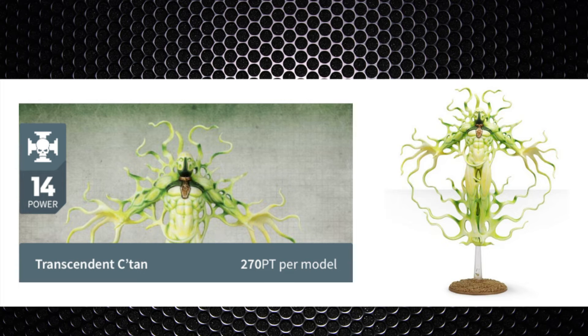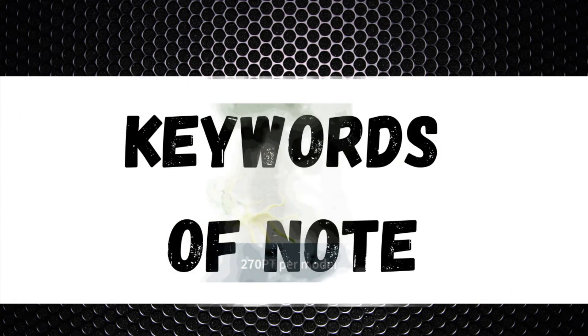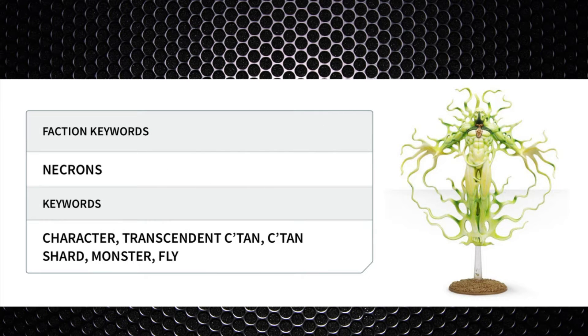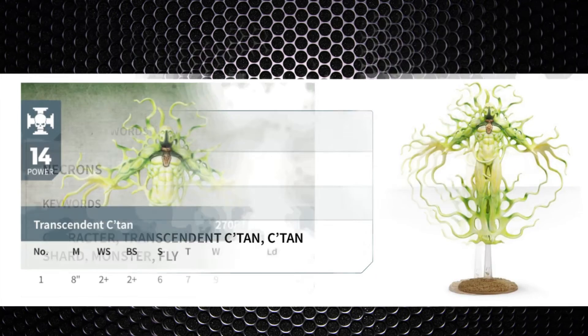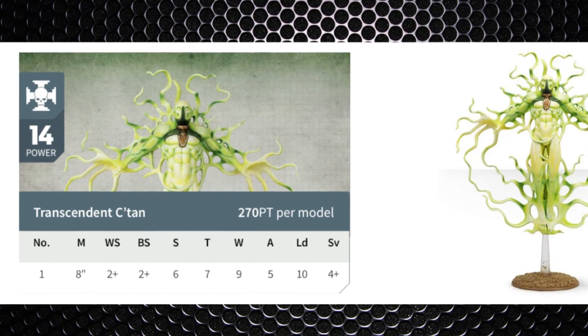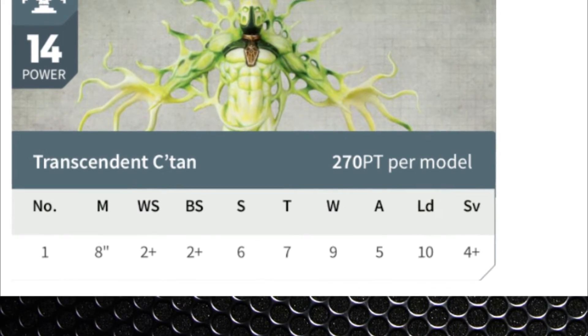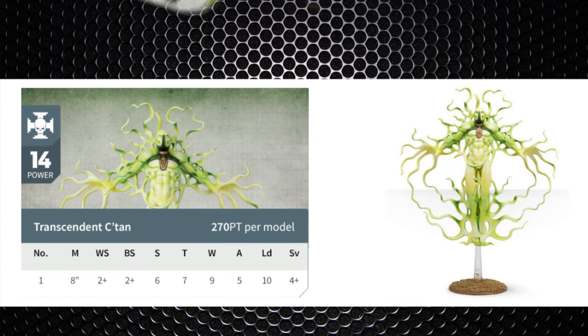The Transcendent C'tan Shard is an elite option coming in at 14 power level or 270 points, making it the budget C'tan Shard — the other options are at least 350 points. These C'tan Shards are limited to one per detachment, so you're really choosing the one you like most. Stat-wise: movement 8 inch, weapon skill 2+, ballistic skill 2+, strength 6, toughness 7, wounds 9, attacks 5, leadership 10, and a 4+ save. Compared to the Deceiver, it has one less attack with everything else mirrored.